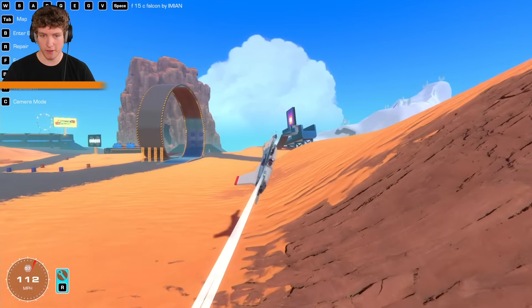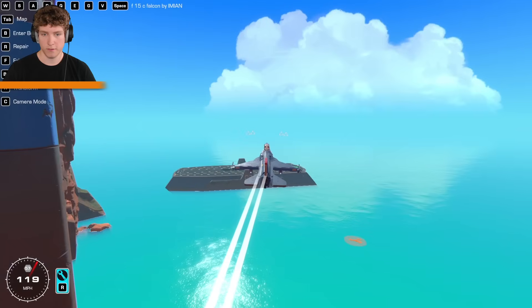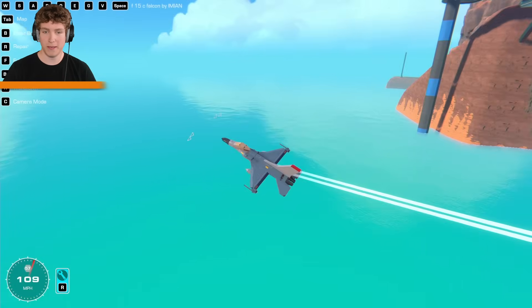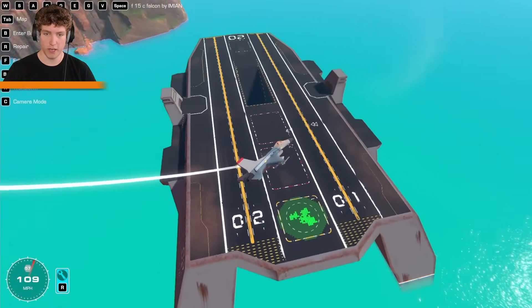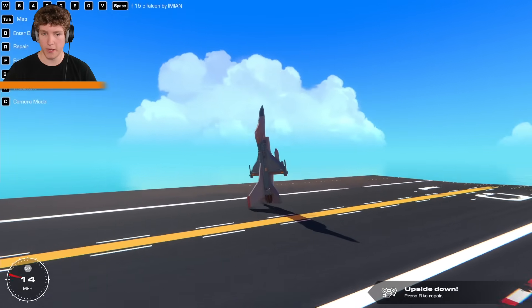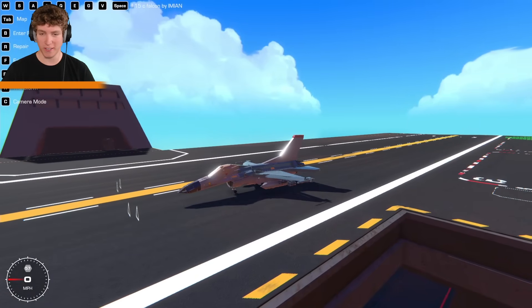Look at how low I can get with this thing — let's pull up a little because I'm not trying to crash. Could we do a barrel roll through this loop? Wow, the control on this thing is crazy — look at these yaw controls. It just turns into a frisbee! This would be the most unpredictable plane to fight in Trailmakers. I think we could just hover here if we wanted. Honestly, I think this might be the one.